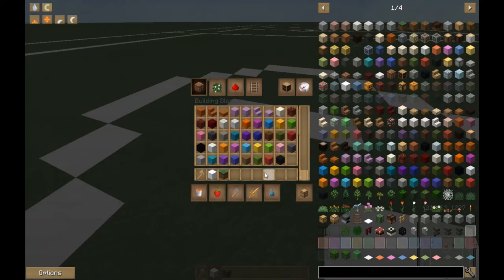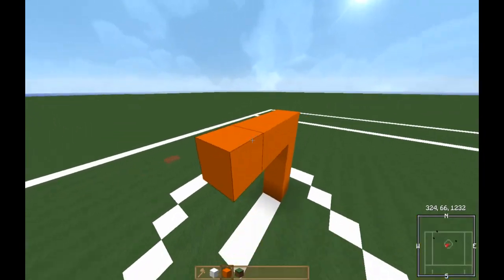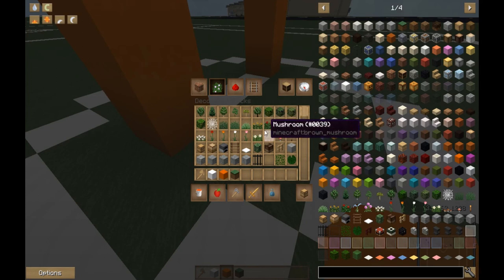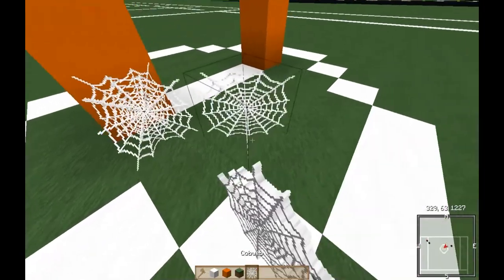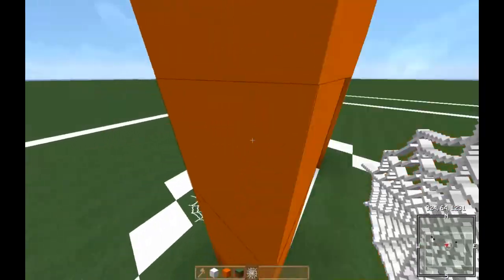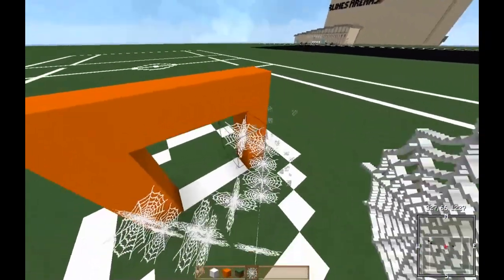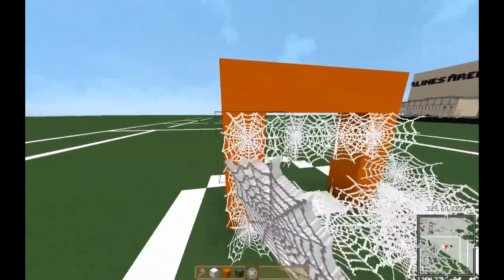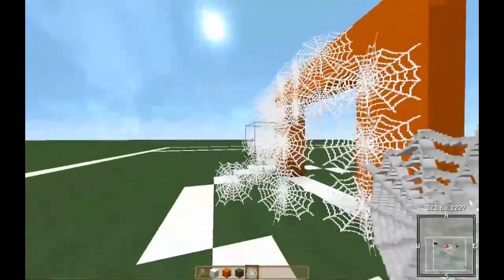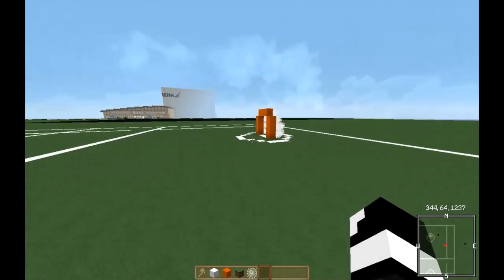Now we're going to get our orange concrete and build it up three blocks — it's going to be three by three, so three up, three across. Then we're going to get our cobwebs out, bring the cobwebs back just like this, bring it up one more, down on the back, just like that. Then we're going to bring them in, put it on the top just for looks. So it's kind of a weird looking net but it works for lacrosse — and if you guys want we can take off these just like that.